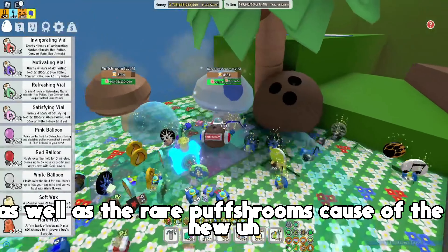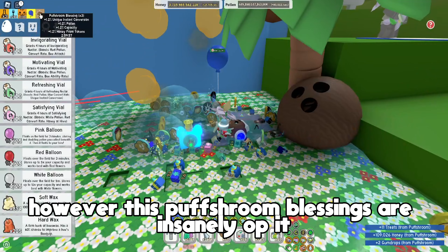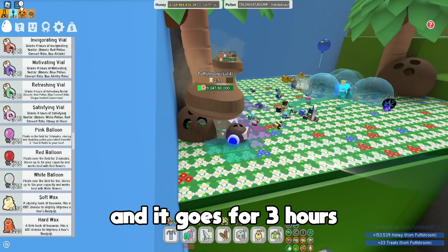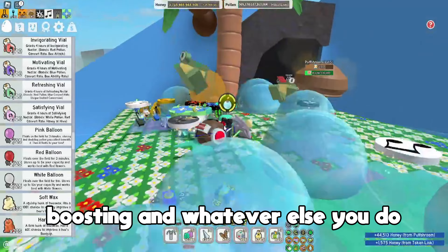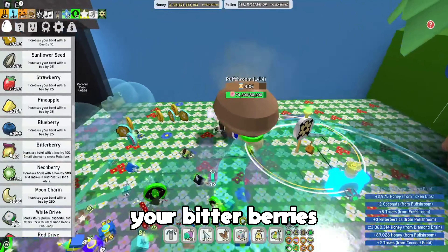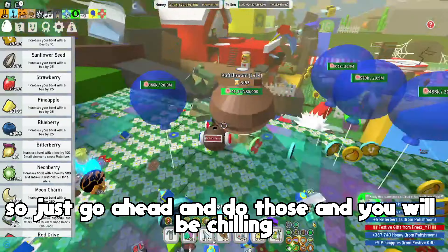Definitely try to get as many nectars as you can while you do it as well, because of the new puppo find blessing. If you haven't seen the new video on that, these partial blessings are insanely OP - it gives you 10% pollen, 10% capacity, 10% honey from tokens, and it lasts three hours, which will be insane for your honey day boosting. The most important thing for path rooms is obviously your bitter berries - Monday Chick is bitter berries but not as much as your actual path rooms, so just go ahead and do those and you'll be chilling.